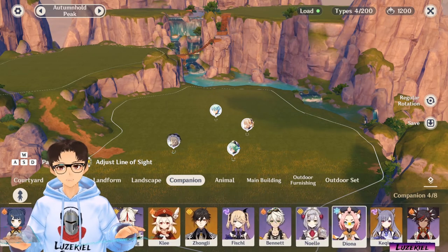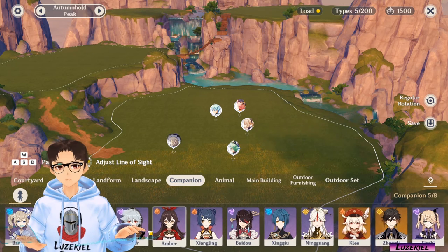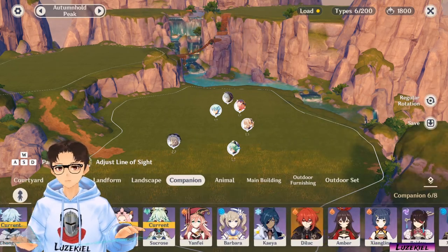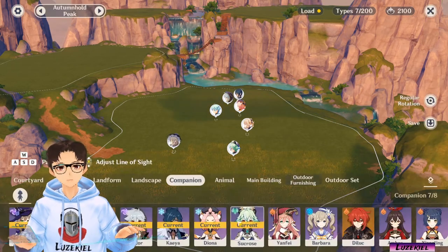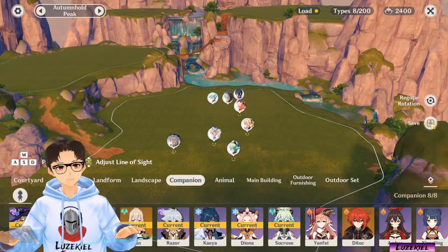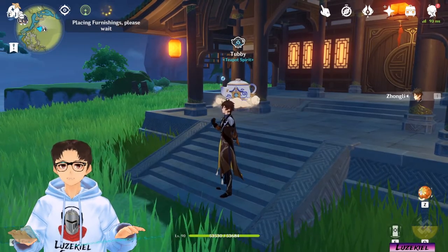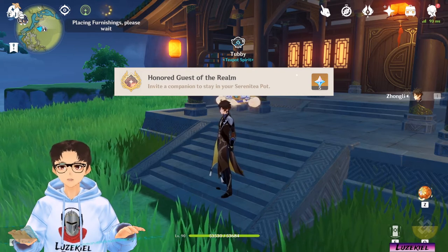So I have already placed 4 — let me place another 4. Razor, maybe Kay. Let's hit save. After placing your very first character, you can unlock the Honored Guest of the Realm Achievement and claim 5 Primogems.